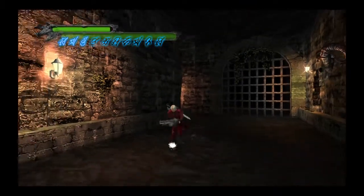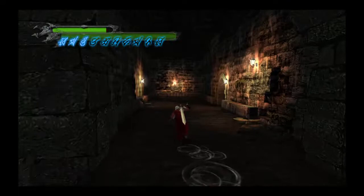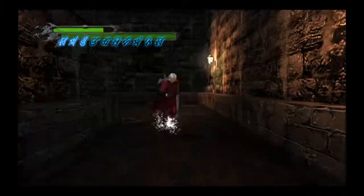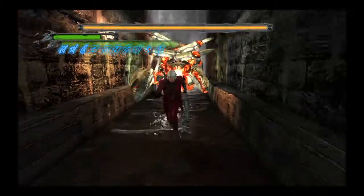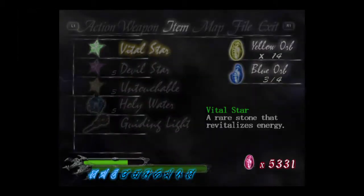Now that we've done those two ways, just like before we can just leave the area if you don't want to fight him and risk dying or whatever, if you're not confident. Just go through here. There we go. That's it. That's the guide.